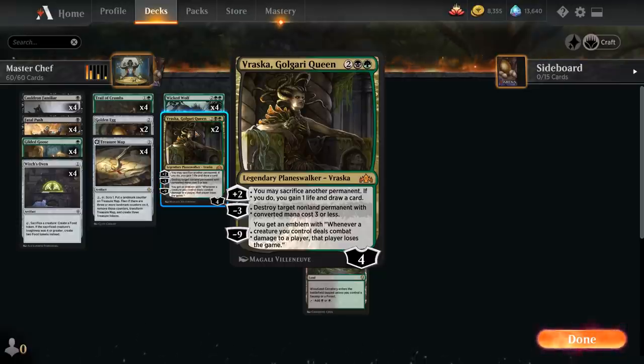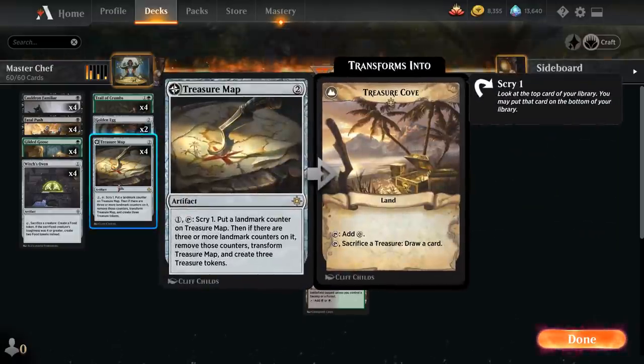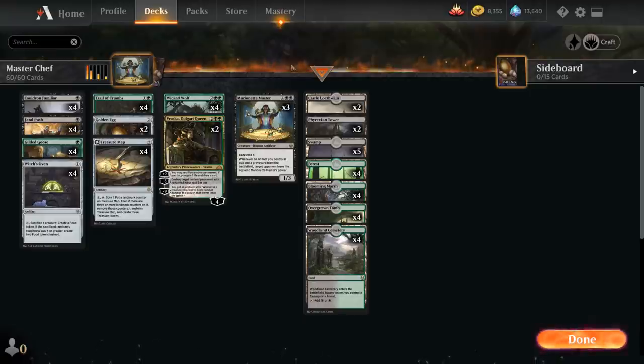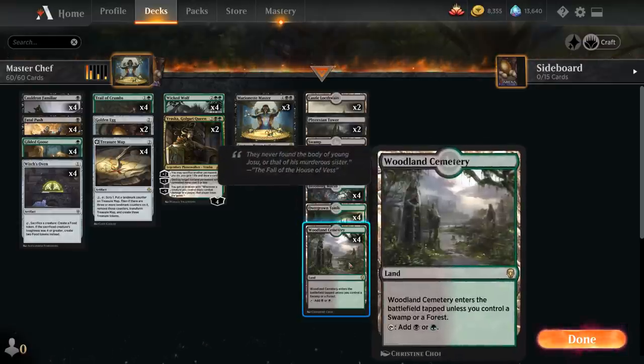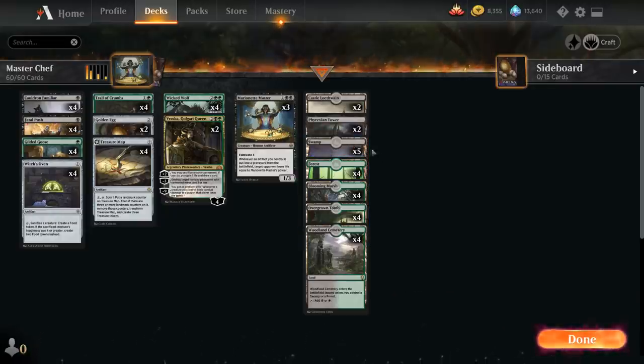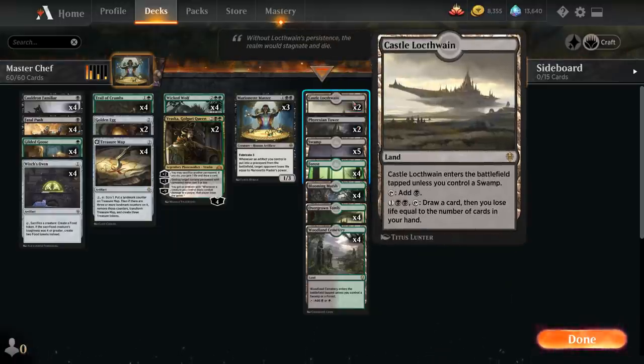We have two copies of Vraska, Golgari Queen, which is great for sacrificing permanents and can destroy opposing permanents with converted mana cost three or less. Last but not least, three copies of Marionette Master — between all the scries from Treasure Map and Trail of Crumbs we can usually find a copy when needed. The mana base has 25 lands since the deck is mana-hungry, especially activating Treasure Map and Trail of Crumbs. We've got Blooming Marsh, Overgrown Tomb, Woodland Cemetery, four basic forests, five basic swamps, two Phyrexian Tower, and two Castle Locthwain.